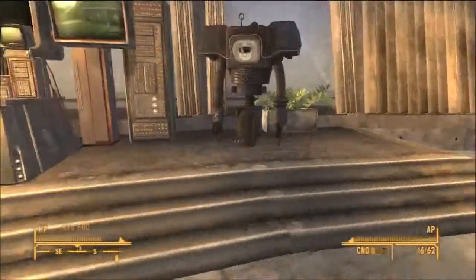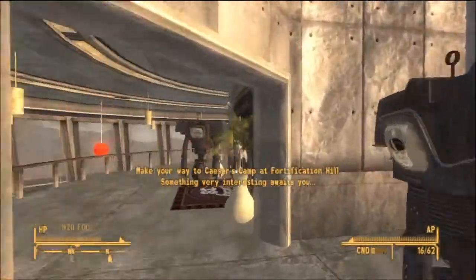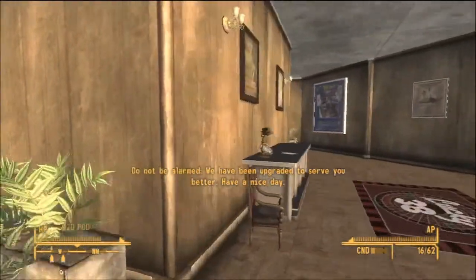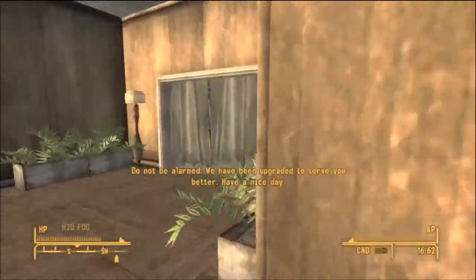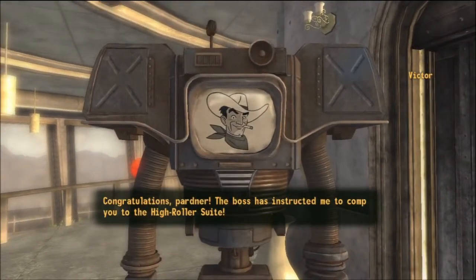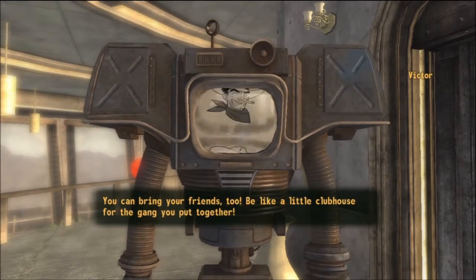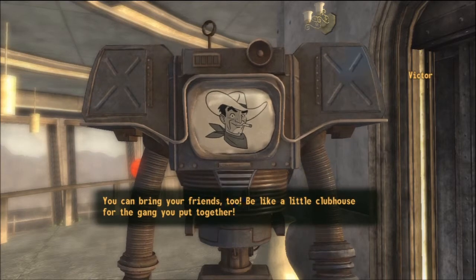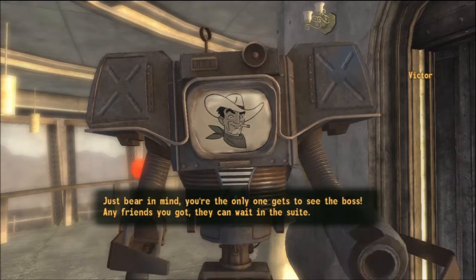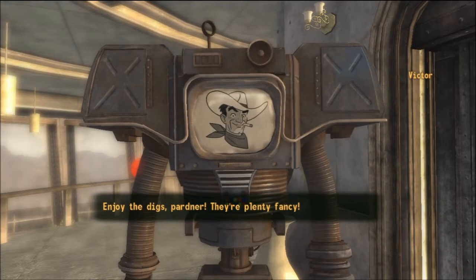But we're not going to do that yet. Make your way to Caesar's camp at Fortification Hill. We have been upgraded to serve you better. Have a nice day. Keep in mind, you're the only one who gets to see the boss. Any friends you got, they can wait in the suite. Enjoy the digs, partner. They're plenty fancy.